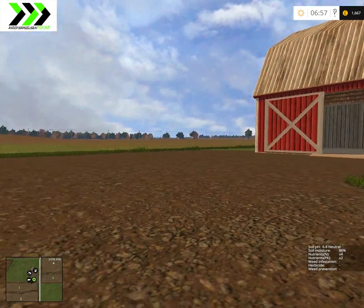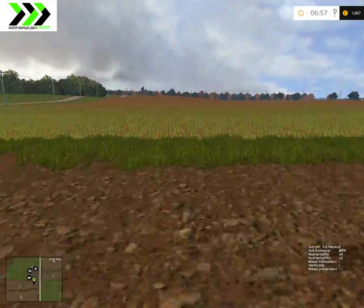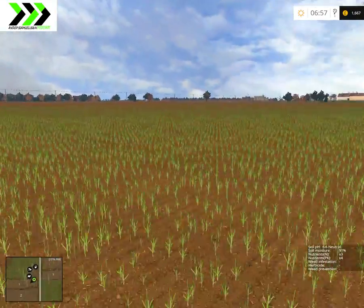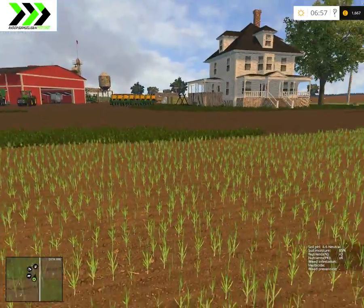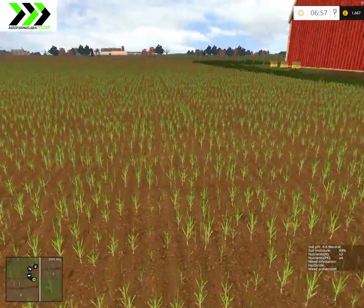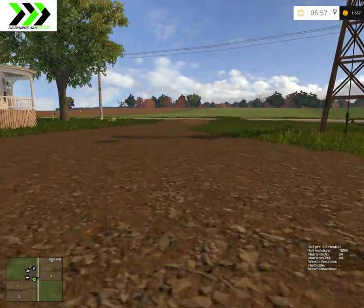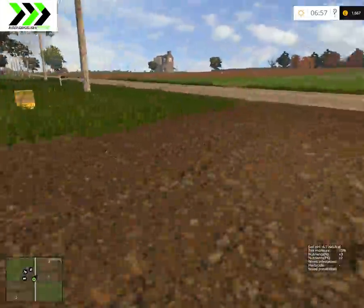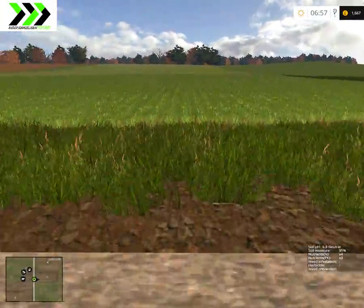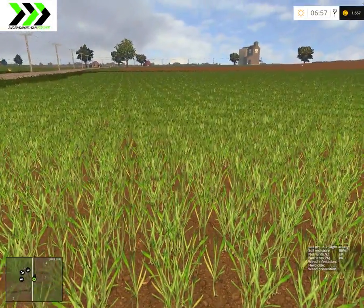Hello and welcome to this episode of our Let's Play on the Great American Farming map. We've been fast forwarding a few days and now we have some simple growth here in this field, and more growth in this field over here. We have 10 days in every growth cycle, it takes forever for things to happen. I guess in real life too.